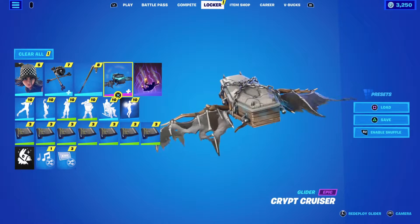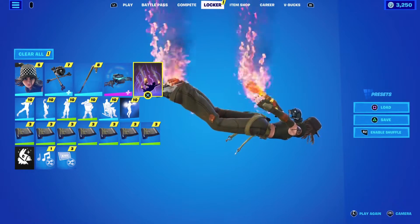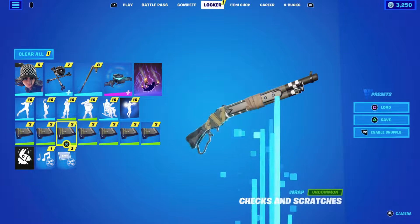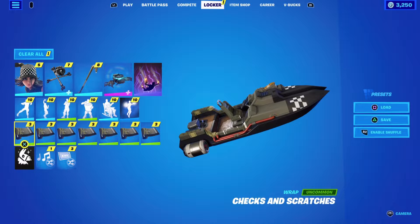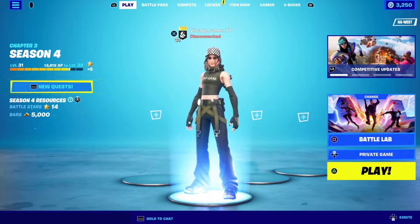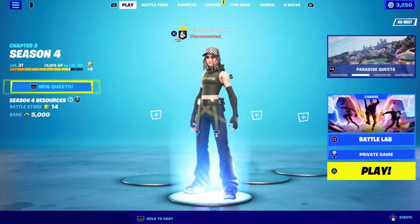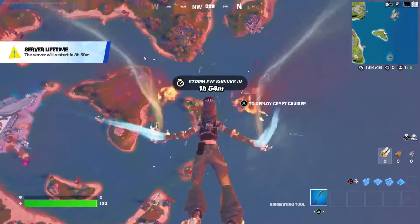I paired her up with the Crypt Cruiser and a contrail — Renegade Blaze — I just kind of like the way it looks. It also comes with a wrap: the Checks and Scratches wrap. So for $3.99, it's a fantastic deal. We'll take a look in-game so you can see what you get for your $3.99.